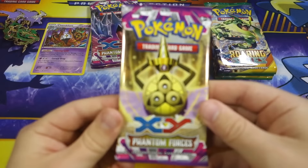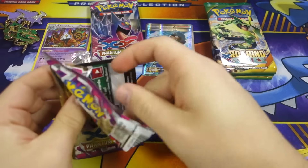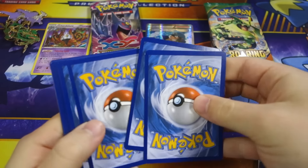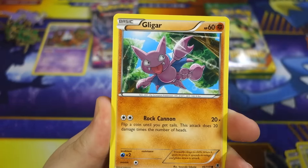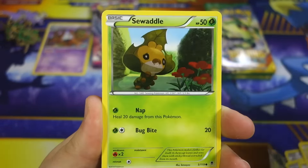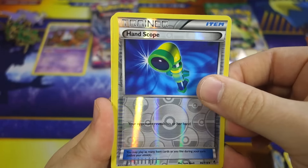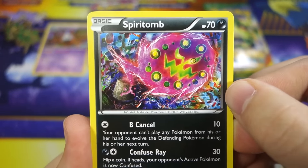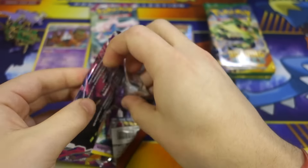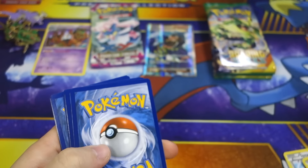Let's move on to Phantom Forces - at least we started out with a foil, maybe that's a good sign. Maybe we can get some Manectric or Gengar goodness. We got Helioptile, Gliger, Dino, Frillish, Sewaddle, Robo Substitute again, Wobbuffet, Shauna, Hand Scope reverse, and a Spiritomb non-hollow rare. The card looks really cool though - I like when you have a ghost type that's a dark type card, it looks really cool.